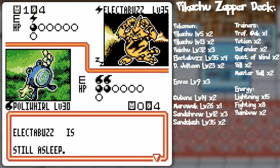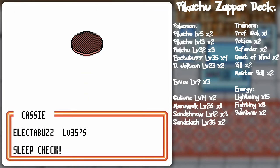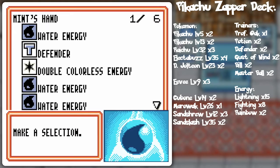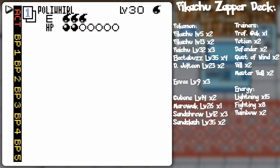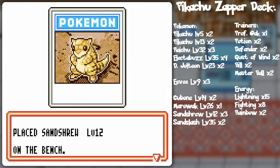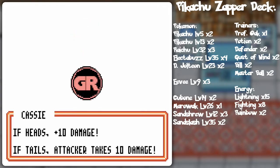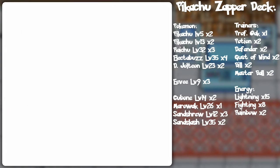I'm going to plop that on there. I should probably do the Defender just in case I don't get the Paralysis off. She's probably gonna go for Thunder Punch and I need to keep Poliwhirl in there as long as I can. She gets Tails on herself, so that means a little extra bonus for me. I just had a dead draw there — playing this isn't really gonna do anything.